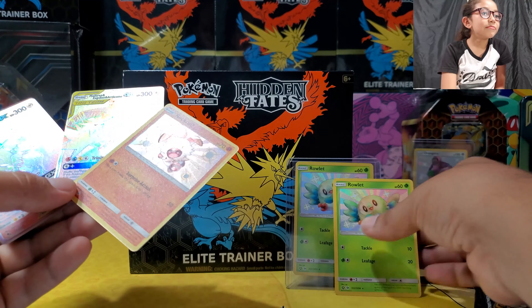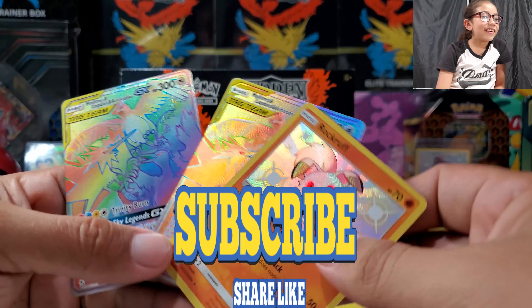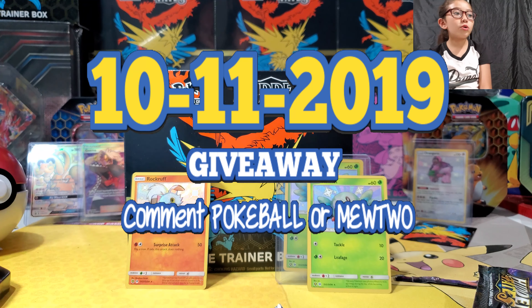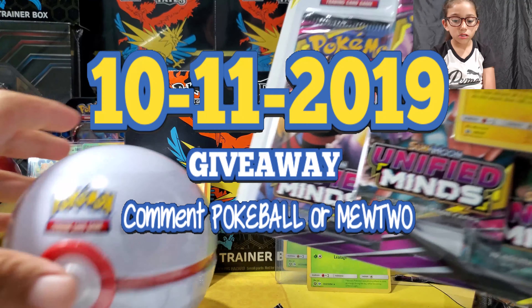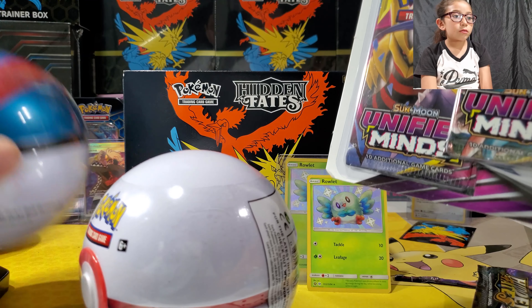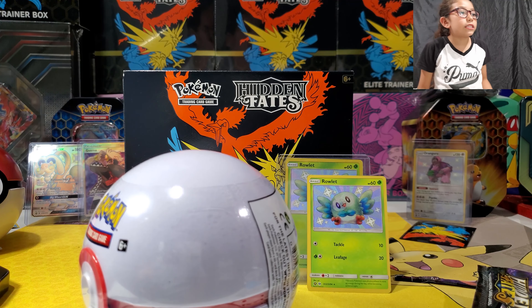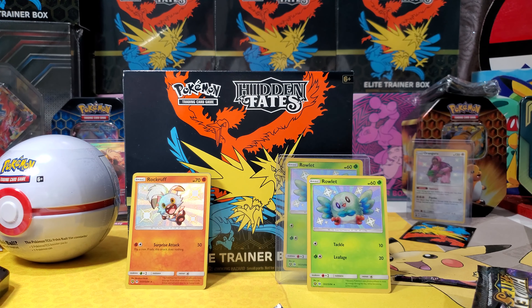For now, let's start off with the Unified Minds blister pack and see what our winner can get out of these. So you get a coin, three packs, this card, and a Corkert. Let's see what your chances look like.